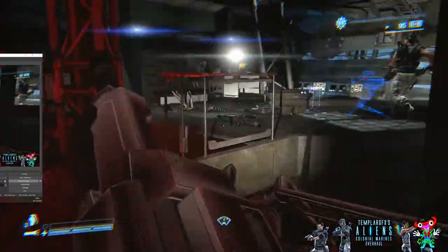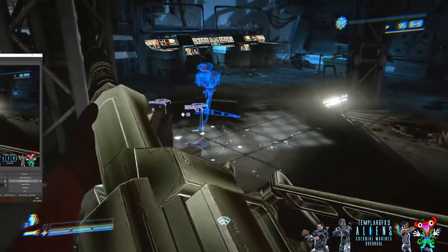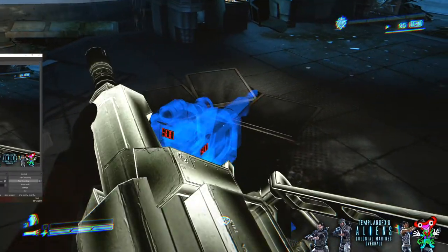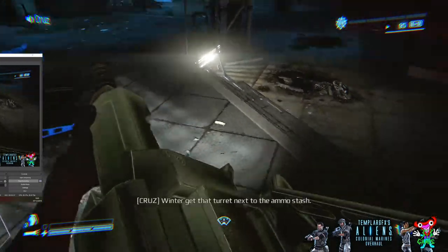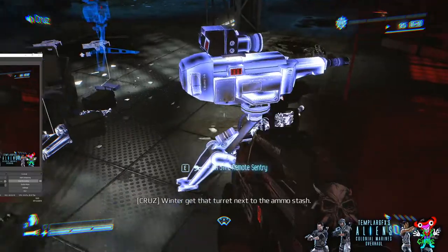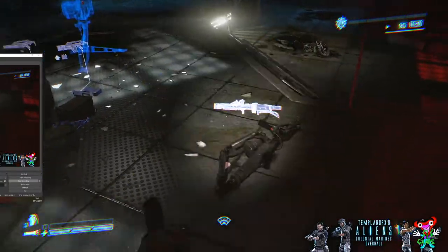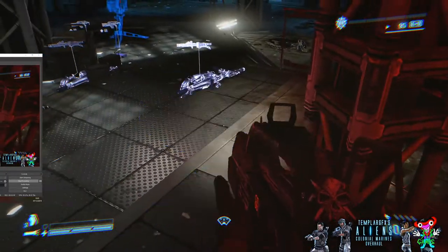Here's the blue hologram with the turret — that is where you're supposed to place the turret. Now I'm just going to walk up to it. It's not going to tell you how to put the turret down, which is wrong — it should tell you. I think what a lot of people are doing is rolling the mouse wheel so he drops the turret. That's not how it works. I press E to pick it up again; if I roll the mouse wheel he'll just drop the turret — that's not how it works.